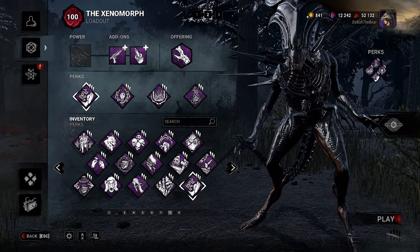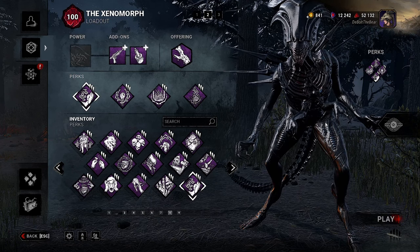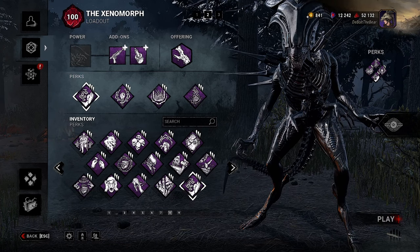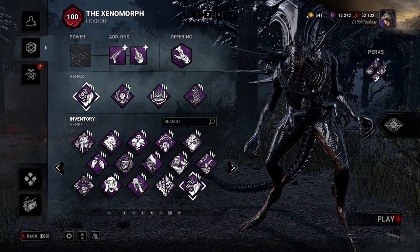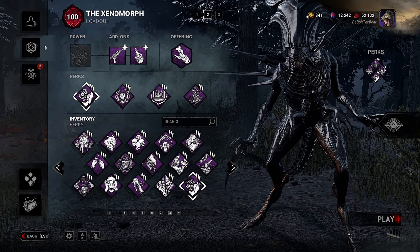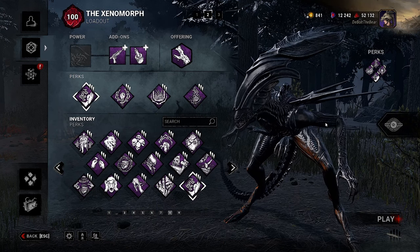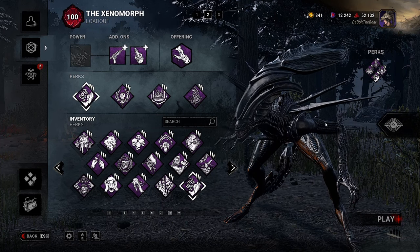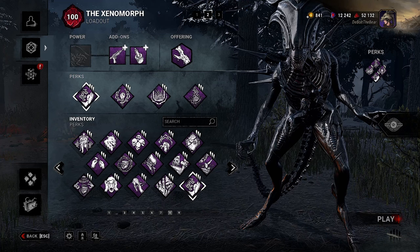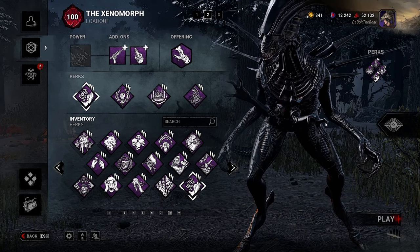Alright guys, those were the matches — I hope you enjoyed them. I enjoyed using this build quite a bit, but the problem I have with meta builds on Xenomorph is that it tends to just abolish survivors. Xenomorph is really good at chase and if you slow the game down too, it's just not a good time for survivors. I thought the build was cool and I enjoyed the description of it. As always, make sure to slap a like if you enjoyed it, sub if you want to — it helps me understand what you guys want to see. My goal is 1k by the end of the year!